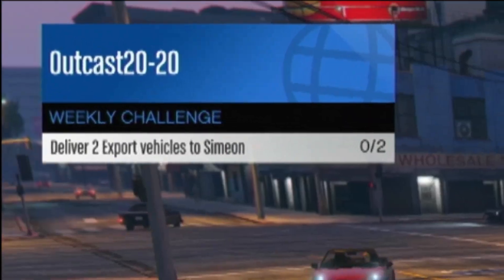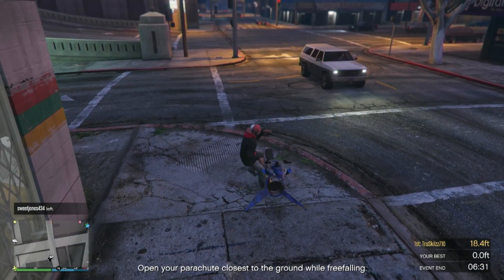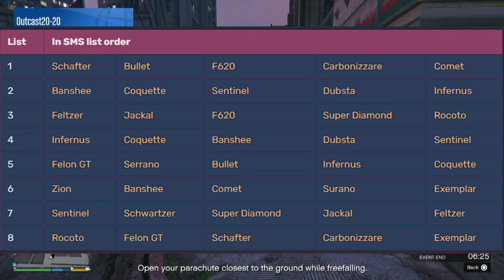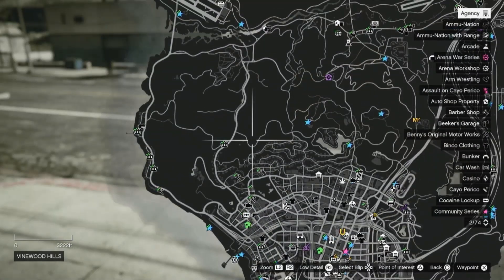You have to deliver two Simeon export vehicles. The biggest problem is that Simeon may not text you, but that's okay — he doesn't need to text you to deliver the cars. You just have to know what the cars are. The list will be on your screen now, so pause the video, take a screenshot, whatever you need to do to remember these cars.